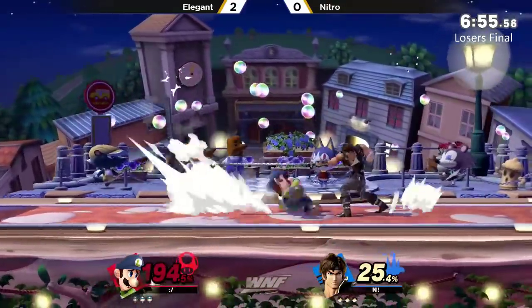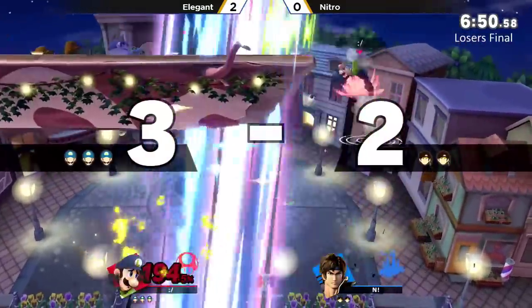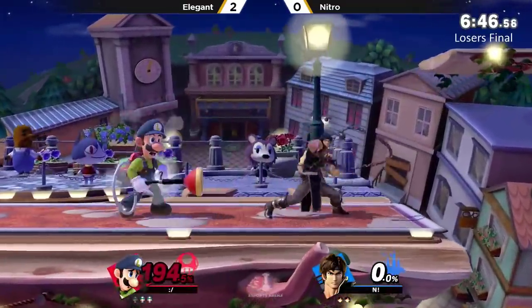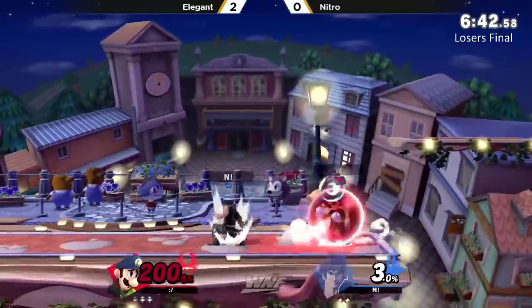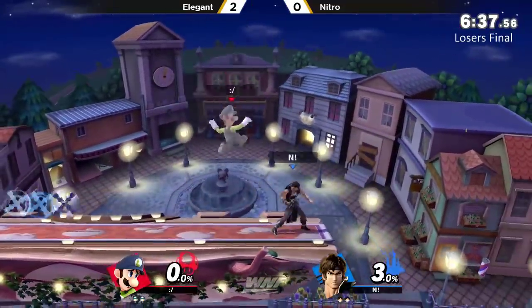Nitro just holding center stage, holding control. But finally gets hit with a jab — a jab lock? No. And he air dodges off stage. Elegant with a quick turn of events. The tables have turned here for Nitro — Elegant has tipped the scales in his favor. But same with Nitro just evening it back out. Throws the cross — hopefully Elegant would have got hit by it, but no, dash attack straight off the bat.